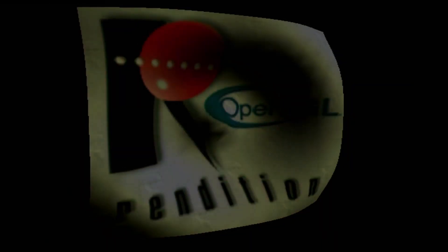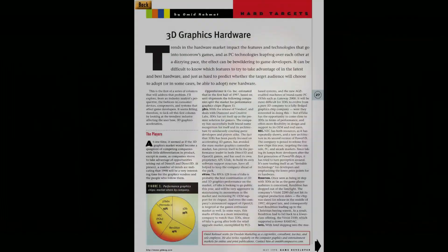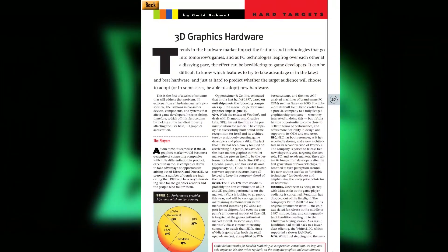In many ways, the story of Rendition is a tragic one. The Verite's innovative design of building a programmable GPU — which has since been proven by NVIDIA and ATI to pretty much be the correct way of building a graphics card — was unfortunately plagued by design and fabrication issues, which in turn resulted in the chip being delayed for months. And in the turbulent and fast-moving frontier that was the world of 3D graphics cards in the mid-1990s, this delay was devastating.